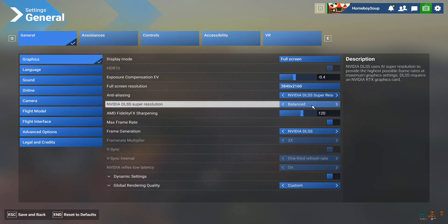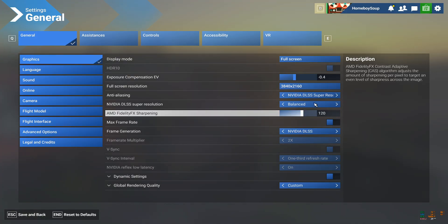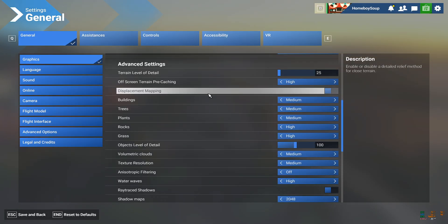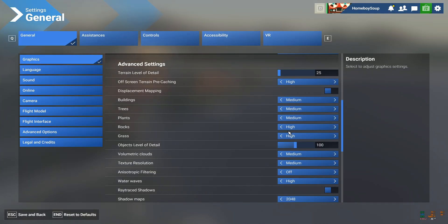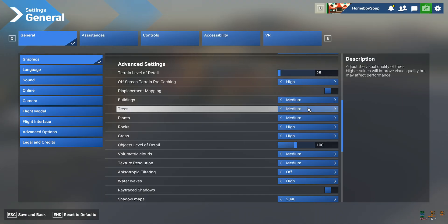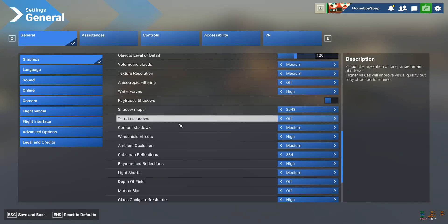Most of you are on monitors so you could be in 1440 Performance, Quality, or DLAA. Where you're going to find the most room for your VRAM is in things like trees — one of the biggest things. If you notice that when you take off your performance gets a lot better, things like trees, plants, rocks, grass — trees are ridiculous. I keep them on Medium; if I'm flying in the Cub low and slow I'll go High, but it's rare. Buildings: Medium.